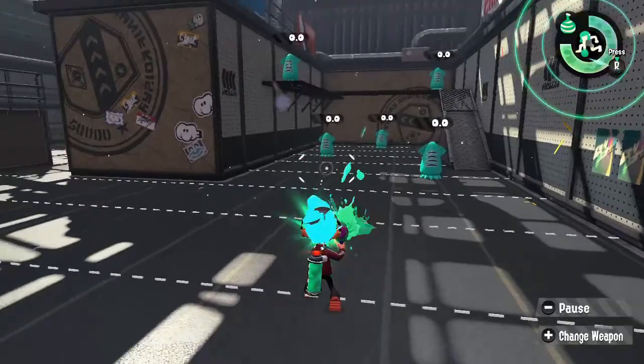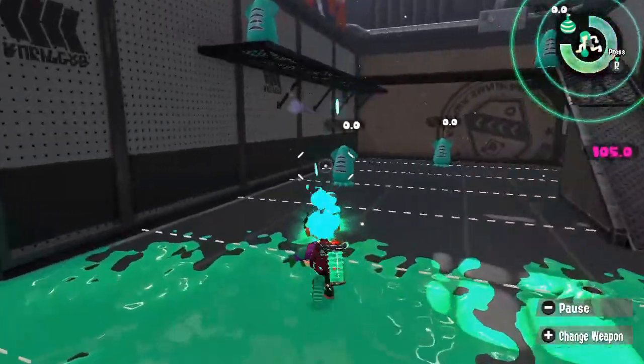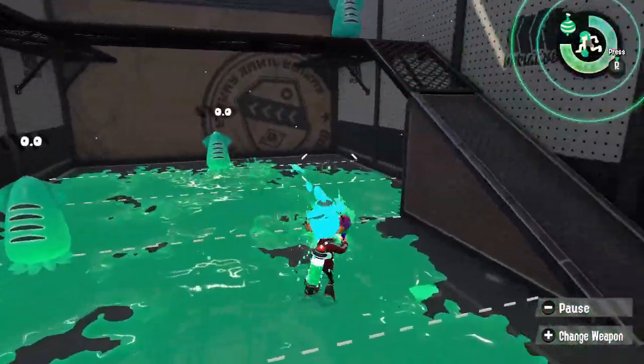The Splattershot is another member of the shooter class. It does 35 damage per hit, making it a 3-hit kill. The Splattershot's shot spread is not very wide, resulting in higher accuracy.